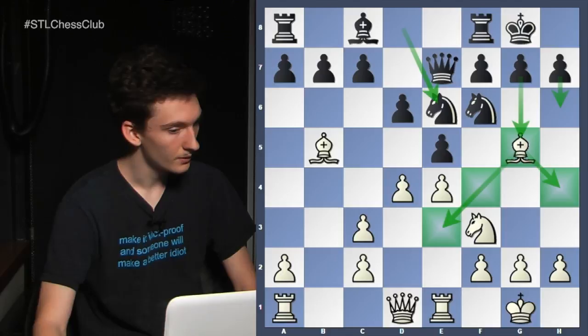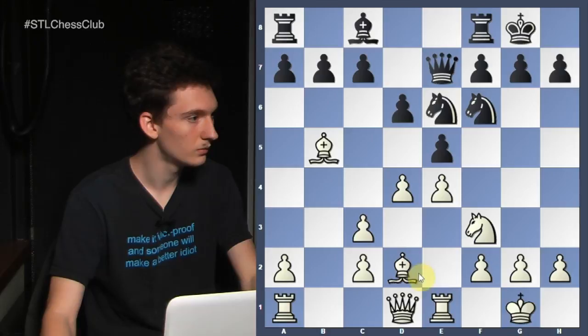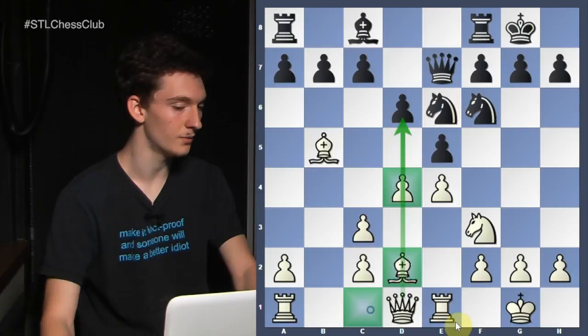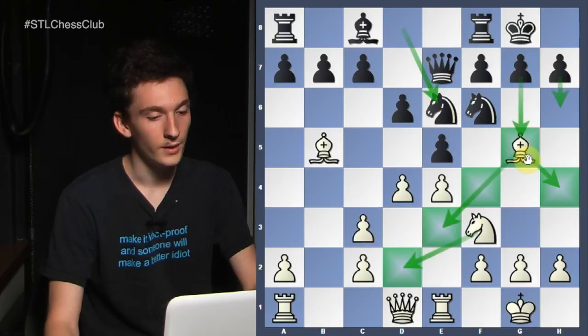Why is bishop d2 maybe not the best? There's nothing concrete, but the bishop blocks the view of the queen, so the queen doesn't see as much. The bishop really isn't better on d2 than c1, but it makes all the other pieces in white's position worse. The knight on f3 no longer has the d2 square, and white overall has less control over d5. So bishop c1 is the best move.